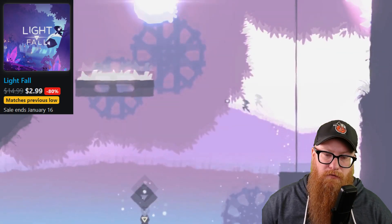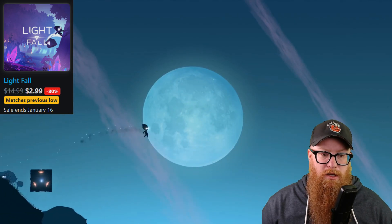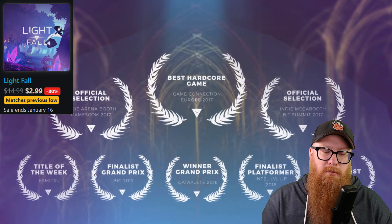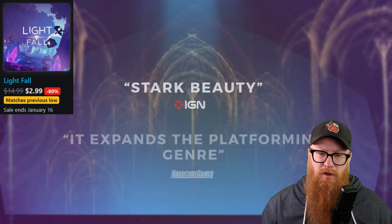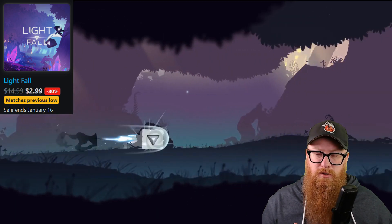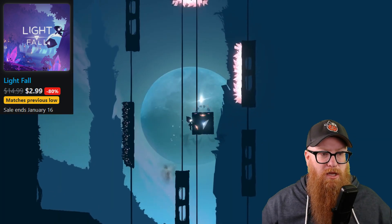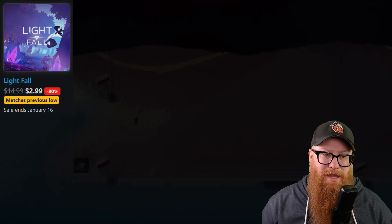Lightfall is matching its previous low, 80% off for only $2.99. This one goes on sale a couple of times a year, with a 72 on Metacritic. It's a unique indie platformer where the gimmick is that your main character can create blocks in midair — you can jump and activate up to three times to create blocks to jump to, creating all kinds of unique puzzle platforming situations. I really enjoyed this game. It came out in 2018, so it's an early eShop release that a lot of people might have forgotten, but if you enjoy unique puzzle platformer games, you'd definitely enjoy Lightfall.